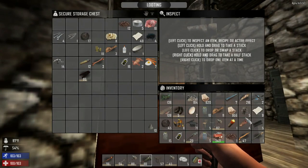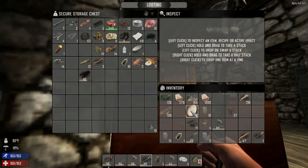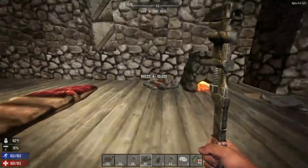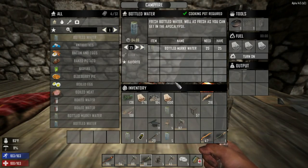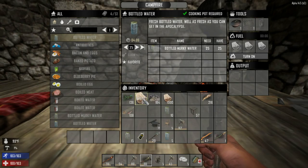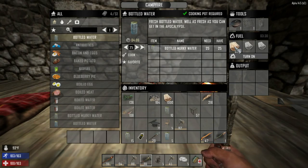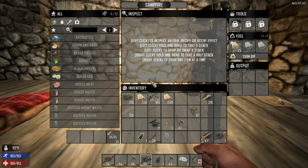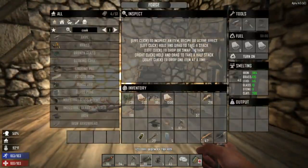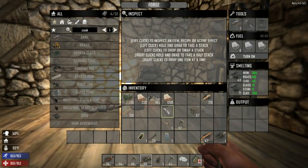Let's throw everything we don't need into here. We need to cook these murky waters. I'm going to throw that in there and then we need to use this and make bottled water - 25 of them, about four minutes six seconds. Just right click and drop this stuff in to make it. Go cook - this should automatically turn on. Beautiful. Okay forge - we can throw that in there.